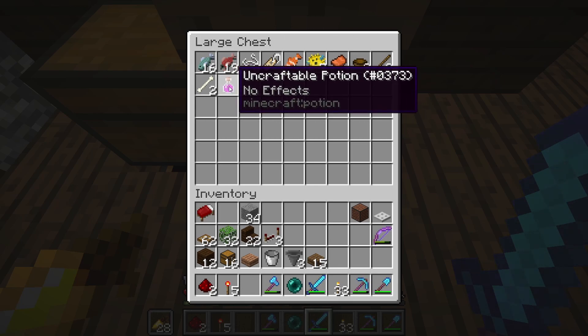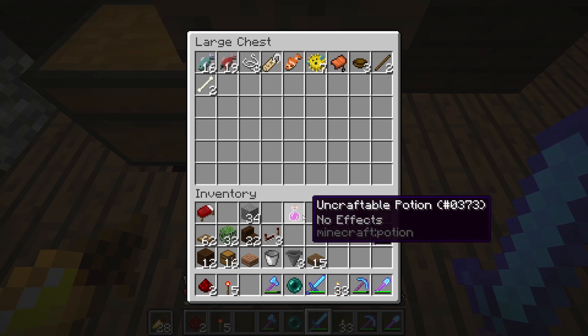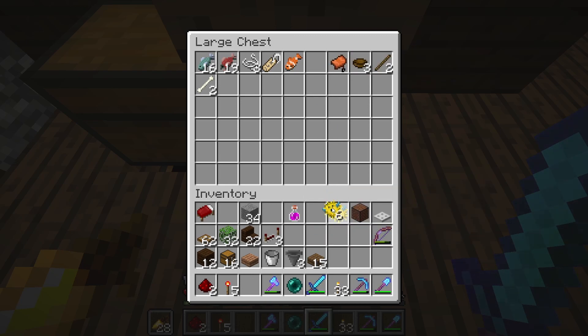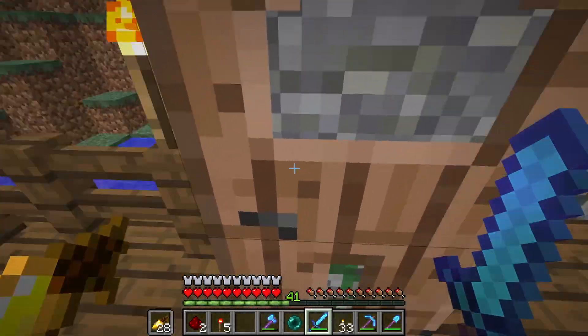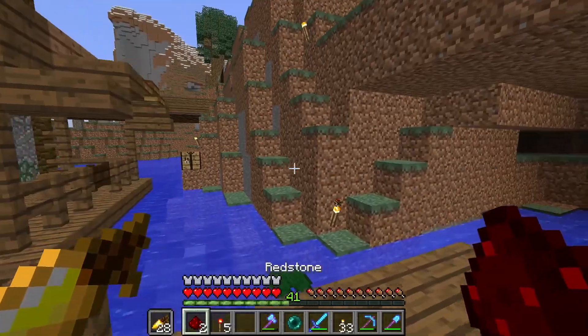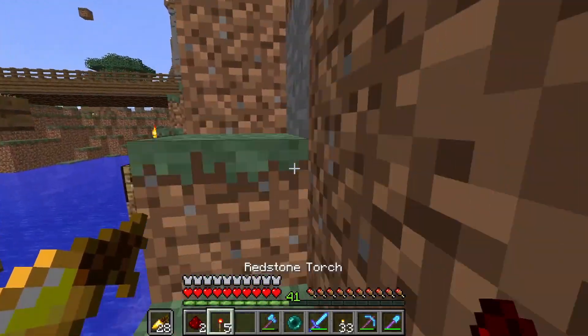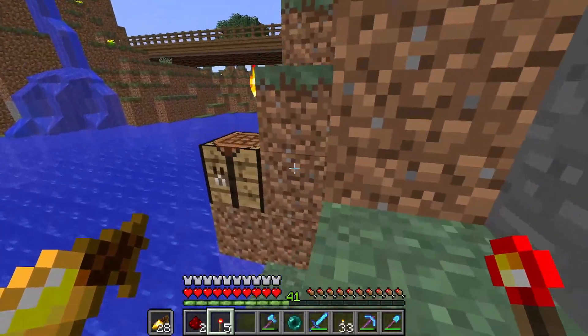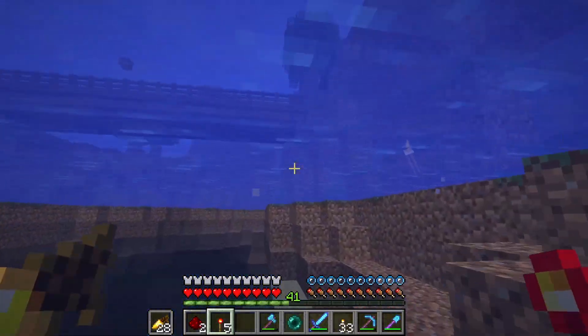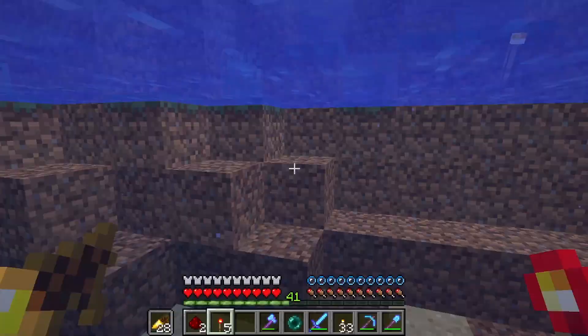We have one uncraftable potion - that's what we were aiming for! Might as well take the puffer fish too, it's our spirit animal, and the name tag. This actually paid off really well because we got to make an epic building and we got our unobtainable. I'm going to go AFK fishing a little bit more so I can have a couple more.